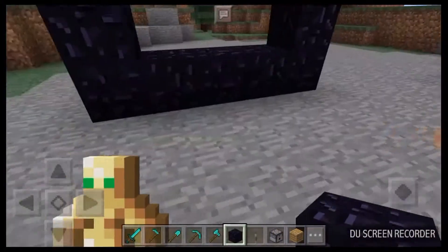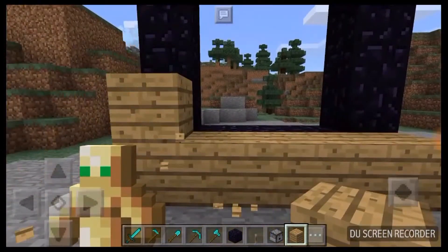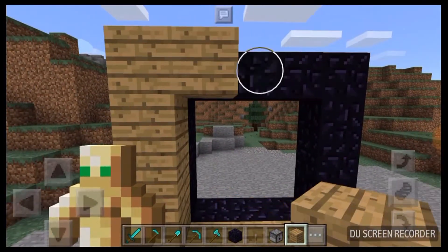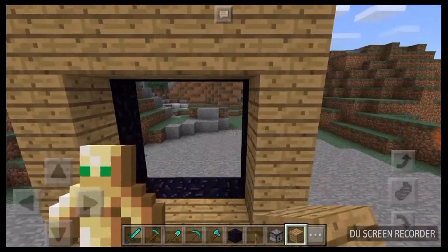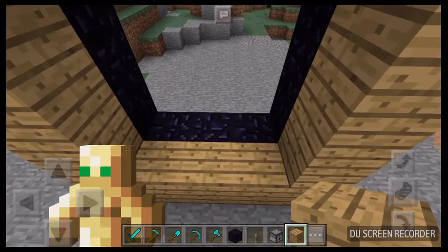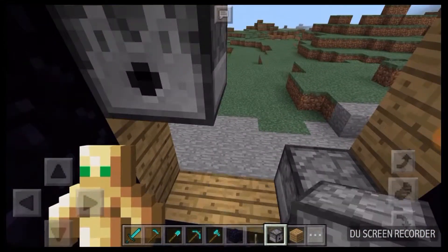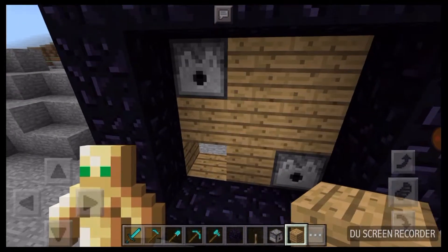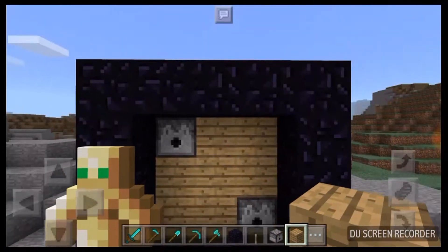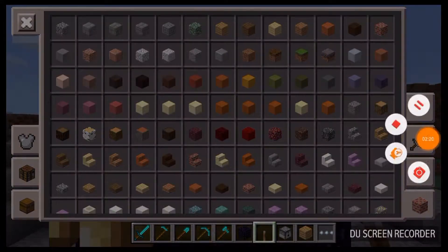Now all you have to do is get some wood planks and put them right here. I chose the oak wood plank. Put it there. Now we'll put a dispenser over here and a dispenser over here. Then put the rest of the oak planks over here.